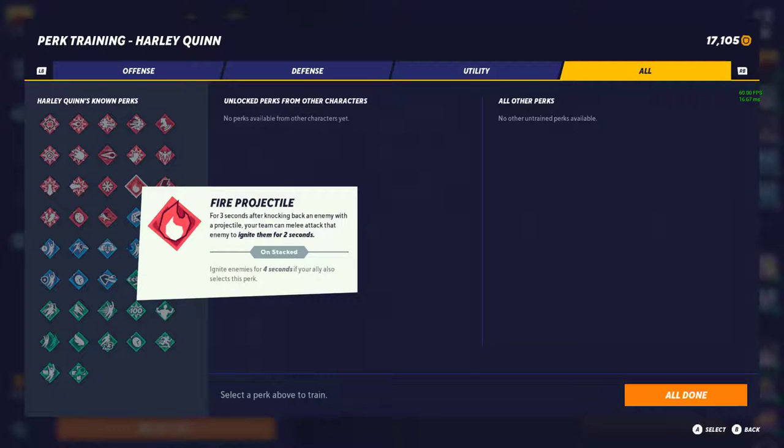Fire Projectile — 3 seconds after knocking back an opponent with a projectile, your teammates can melee attack that opponent to ignite them for 2 seconds. Another amazing tier 1 perk just because of the damage it does over time. When I say this thing builds, it builds. I think it doesn't stack but it resets — so if you hit somebody and then hit them again with a projectile, it reignites and does the same fire damage. It builds up significantly over time.